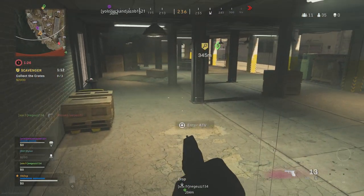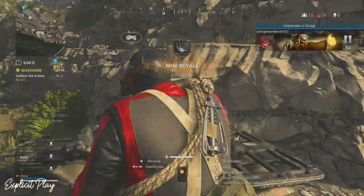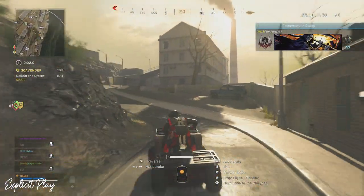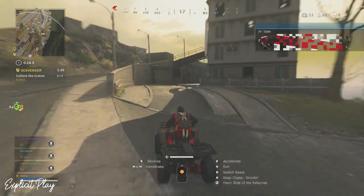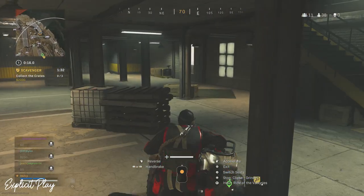This is such an easy glitch. Hey, what's going on guys, it's Gaz here and welcome back to a brand new video. In this video we have an awesome new glitch on the new Rebirth Island. This can be done in Resurgence or Mini Royale. All you need to do is get yourself a quad bike.